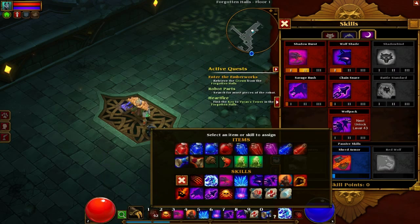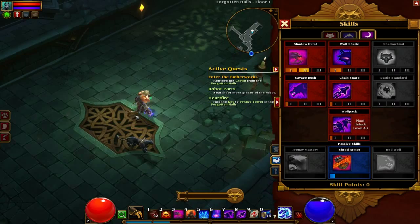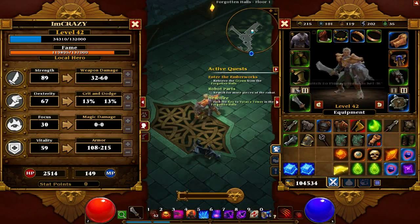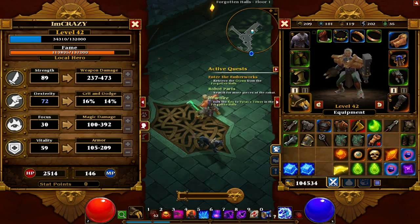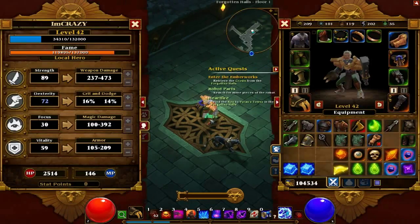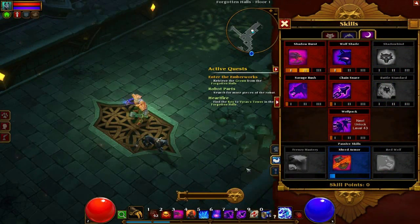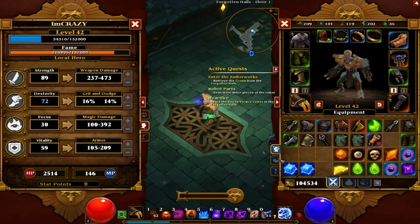And then this Chain Snare — that just pulls people in. Because this whole class is based around melee with two weapons. What I finally realized at level 35 is that you've got to base it completely on criticals. So you want to level up your dexterity as much as possible, and vitality as well.